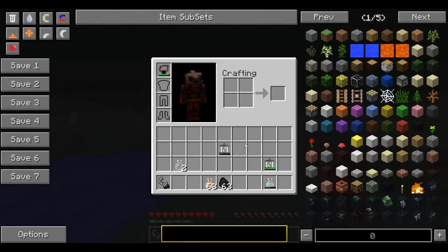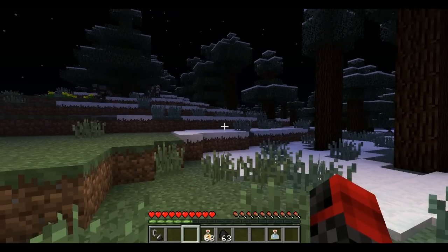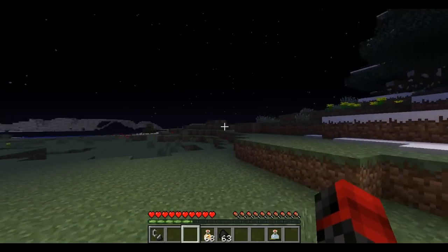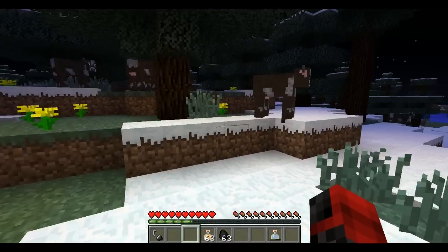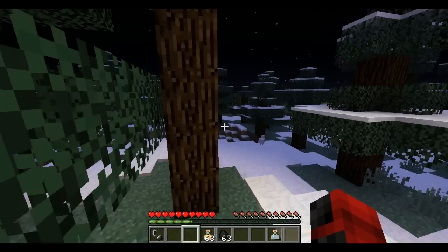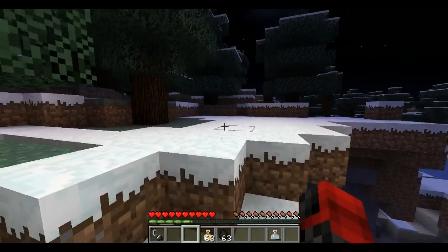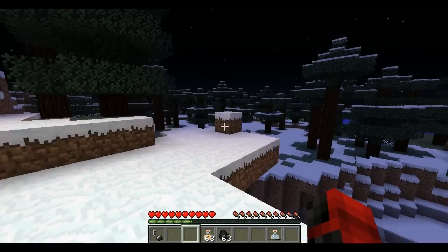Once you put it into your inventory and it's not in your hotbar, the lantern puts itself out. I like the head torch better since you can have your hotbar completely free for whatever you want and don't need the lantern there. It works really well and looks pretty cool too.